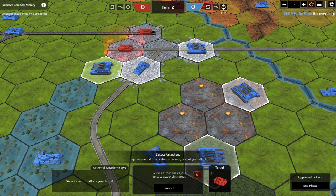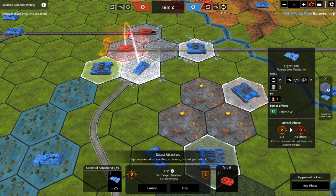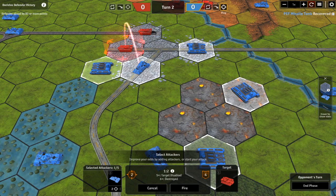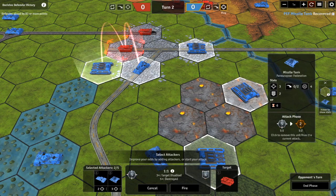Because of that defense of four, you'll need multiple units to generate enough firepower to kill it. A single light tank attacking has an attack strength of two against a defense of four — a one-to-two attack — requiring a six to kill, whereas normally a one-to-one attack would only need a five or six. Adding more units brings the total to five attack strength against four defense, which is a one-to-one attack.